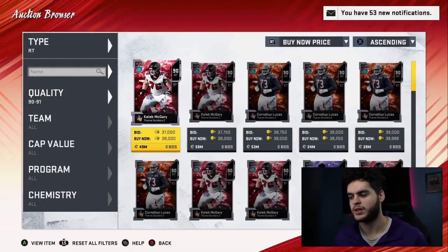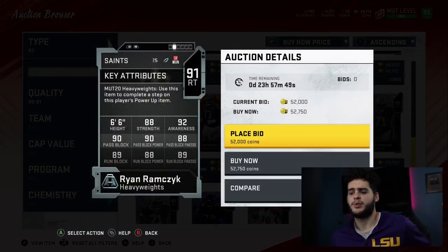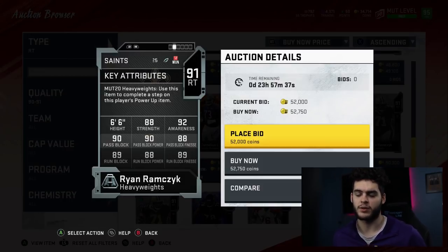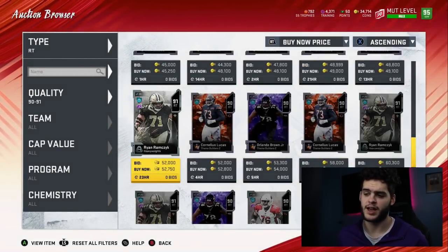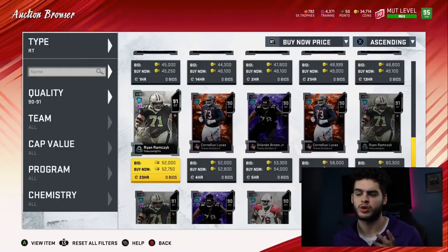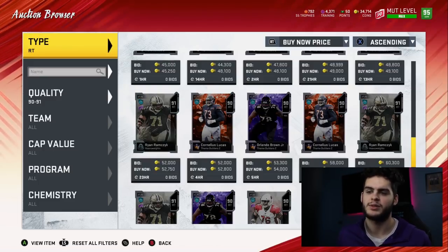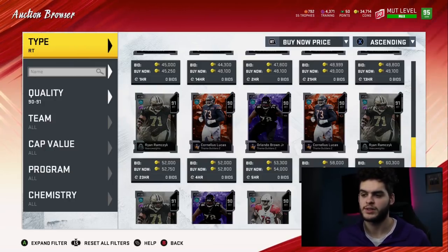At number five, we have right tackle Ryan Ramczyk for the New Orleans Saints — 52,000 coins, really not bad. He's well-rounded. Put some chems on him or power him up and you'll probably get him above 90 pass blocking and above 90 run blocking. That's super solid value for 52,000 coins. I really hate when tackles can only do one thing — either pass or run block — because on a crucial third-and-long you get sacked, or when you're trying to run the ball you can't get the run game going. You need both, especially on the tackle spot.